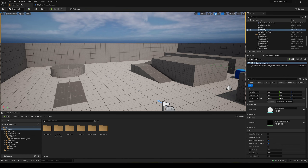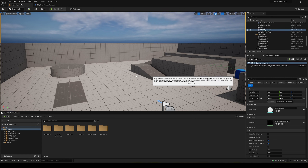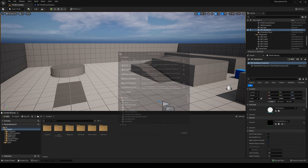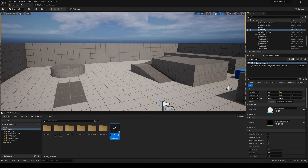First, let's make the actual trigger zones that will change our current mission. Let's go ahead to the content browser, right-click, and go into Blueprint Class. It's going to be just an actor sitting in the world, so I'll select Actor and call this BP_mission_trigger, because that is what it is.